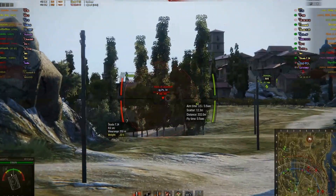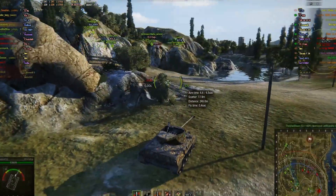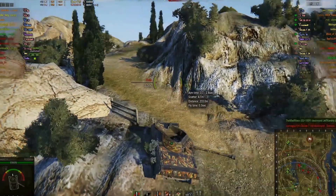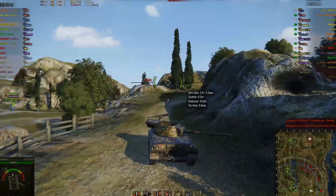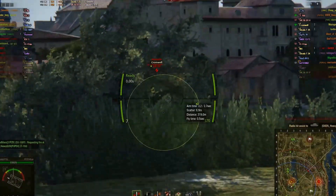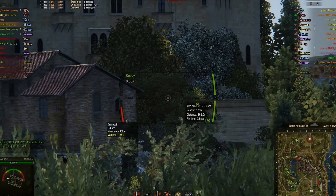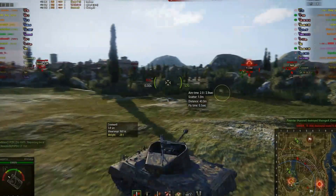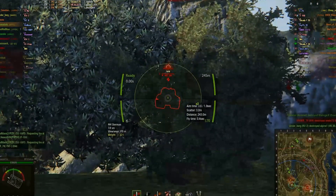Here we can see the enemy is already progressing from the 8 line, and we are managing to have control over the 1-2. It all depends on the OI and the KV-1 plus the 88 if they can work together. You can see me go where the SU-100Y is stationed, basically because I want to control the engagement, use my view range to spot whatever's coming, and also control the mid section — the abbey. Because of the wonderful camo rating, you can just use these pushes and maximize it.